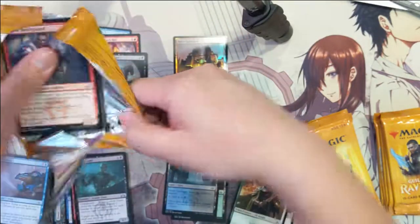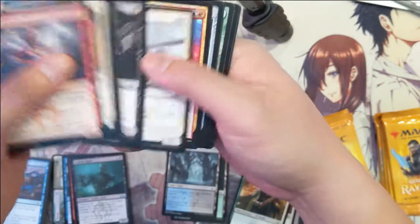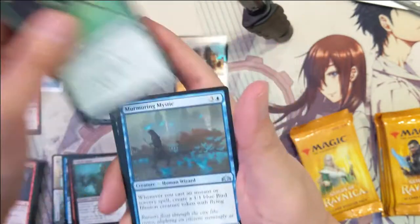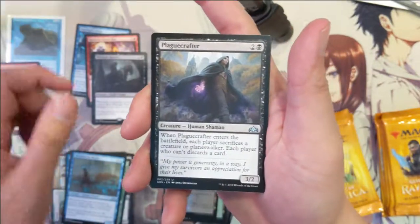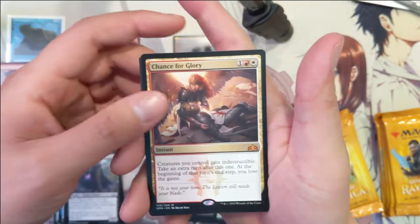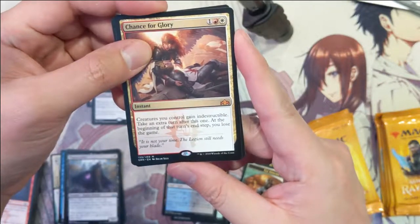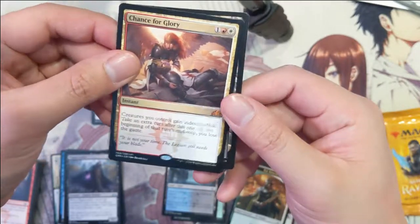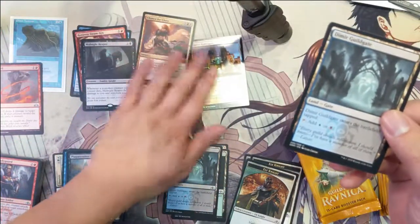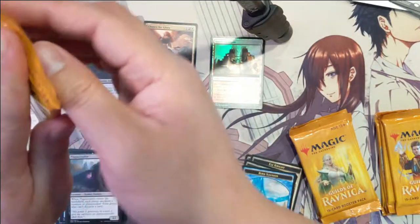Looks like we're cooling off a little bit, but let's see if we can finish off some good cards. Alright: crawl harpooner, murmuring mystic, plague crafter. Here we go — Chance for Glory! Mythic, indestructible, take an extra turn. The catch: you lose the game. It's a high-risk, high-reward card.